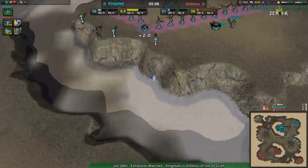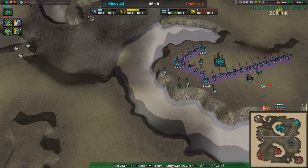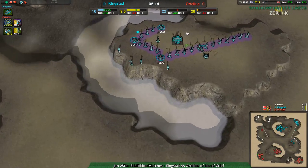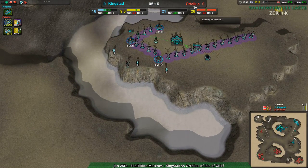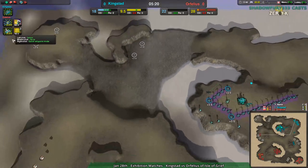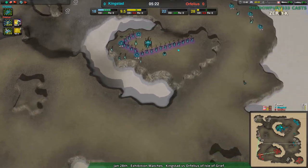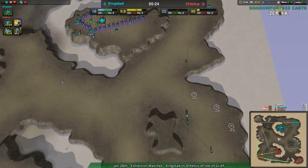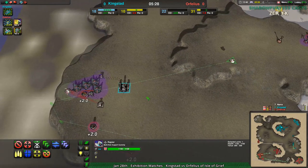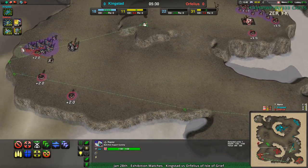Orphelius is pointing out they should have probably built some blast wings to scout out Kingstead's base, and that wouldn't have been a bad idea — blast wings are cheap. But Kingstead is so well defended I don't think the blast wings would have gotten close. For the purposes of scouting this area to figure out what's going on it wouldn't have been a bad idea. The rapiers aren't so far out of position that they're going to be losing anything right now.